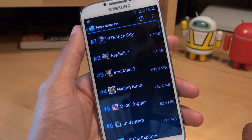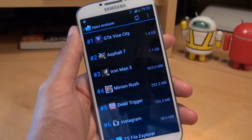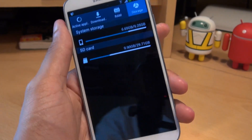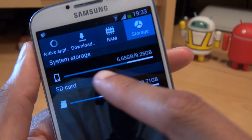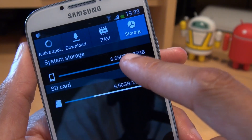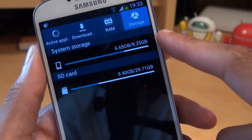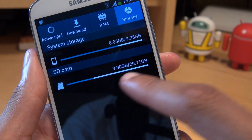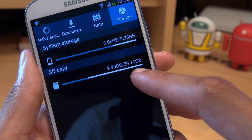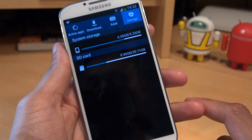We go back to the App Analyzer and notice Need for Speed Most Wanted is no longer there. Going back into the phone's storage, the phone's internal storage was showing 8.58 gigabytes but it's now gone to 6.65 gigabytes out of a total 9.25 gig — so it's freed up space on the phone's internal storage. And looking at the microSD card storage, it was 7.91 gigabytes but it's now 9.90 gigabytes, because the data has been moved across — which makes sense.